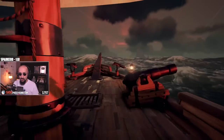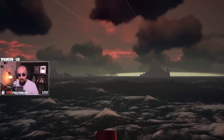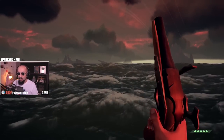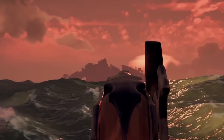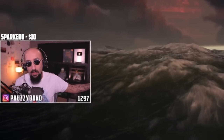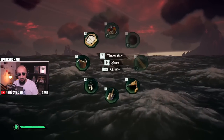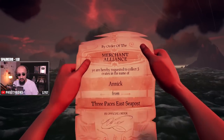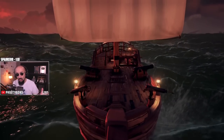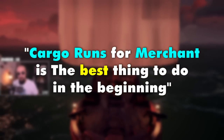If you do Order of Souls — which is fighting skeletons — it's really cool and nice, but you are parked on an island, not on your ship. As a new player, you don't have the mental capacity to be brand new to an island with everything foreign to you while also wondering if anyone is on your ship. Gold Hoarder is the same — you have to be on the island looking at the map, finding X marks the spot, leaving your ship vulnerable for a very long time. That's why cargo runs for merchant is the best thing to do in the beginning.